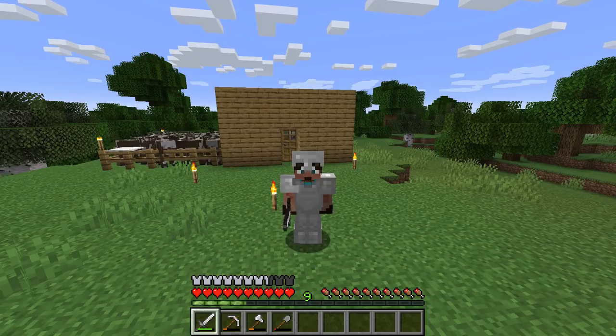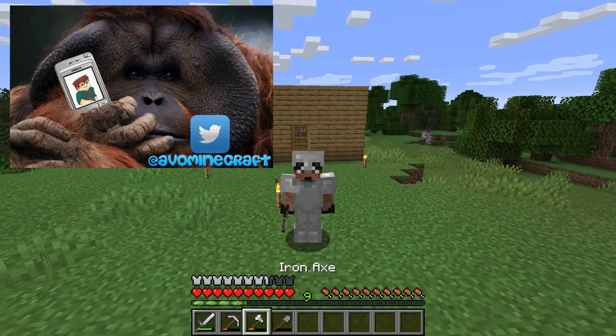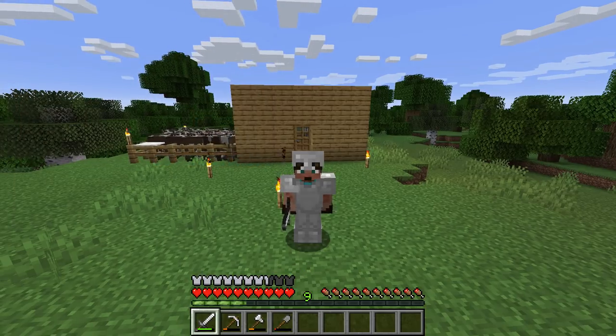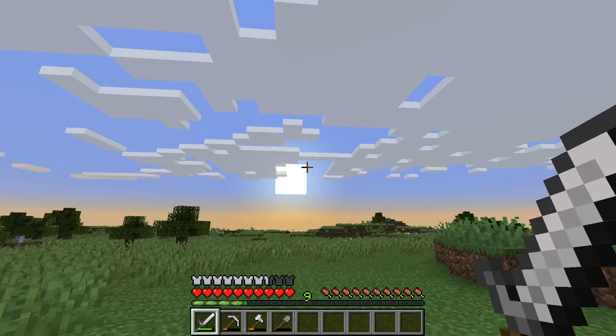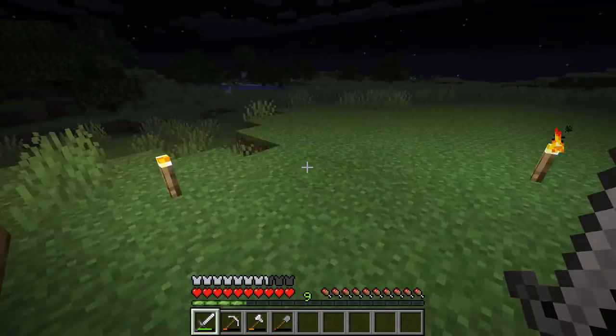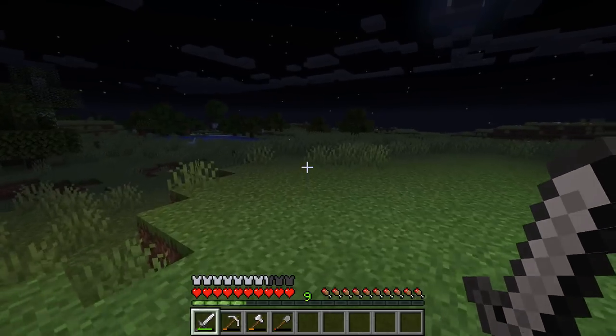Now we've got to go find something to bash. I've got an iron sword and an iron axe. An axe actually deals more damage than a sword, but a sword can hit more than one opponent at the same time, so it depends on what you're fighting. Let's wait for the sun to go down and we're going to go get them.